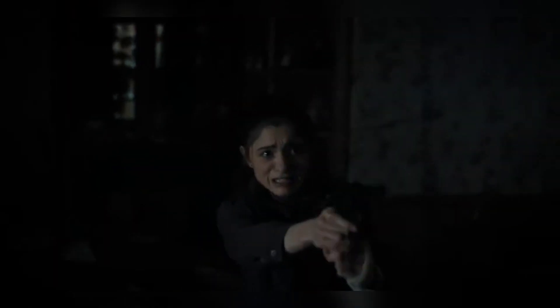Number three: confuse the Demogorgon. Set up mirrors and mannequins around a house or somewhere where you think it may strike next, because the Demogorgon seems to only attack when it thinks it has a drop on you. Every kill in season one was on somebody who had no idea what was going on — there was a small light flicker, and then bam, they were dead. There was no opportunity for them to act.